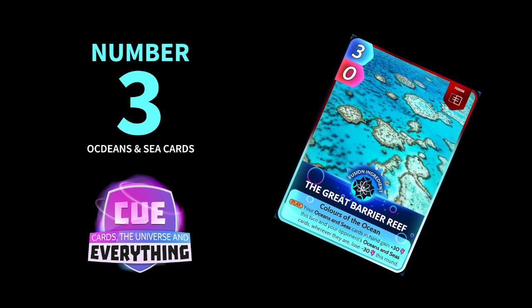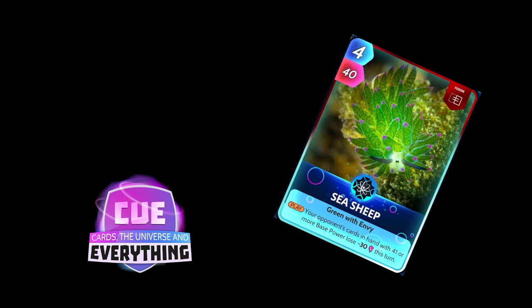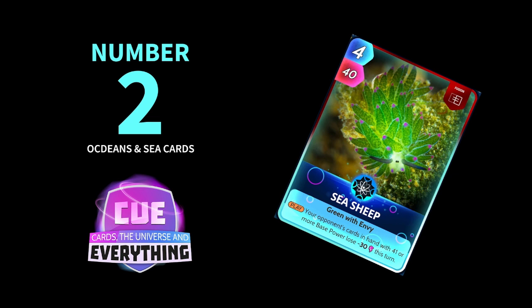Moving on to number 2, which is another Fusion card — the Seas Sheep. Absolutely great card. On the play, your opponent's cards in hand with 41 or more base power lose minus 30 this turn. And again, you don't need to play him in an Oceans and Sea deck — you can play him in pretty much any deck. But definitely one of the best Oceans and Sea cards. In my opinion, he is at number 2.